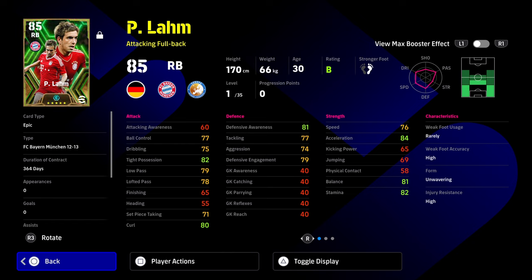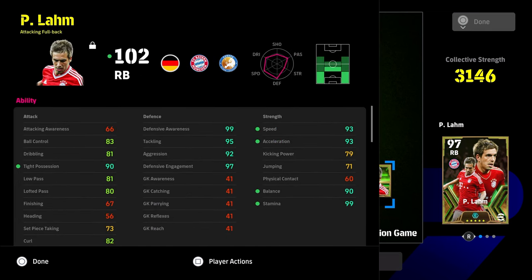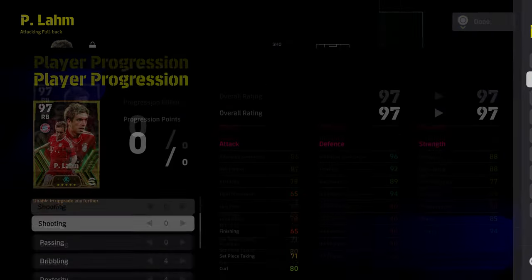Philip Lamb handles like an attacking midfielder a lot of the time. We tried him in two positions — DMF and right/left back, mostly as a traditional attacking fullback. The build we have gives him 99 defensive awareness, 95 tackling, 97 engagement, with his weakest defensive stat being 92 aggression. You also get 93 speed and acceleration, 99 stamina, and 90 tight possession. This is using Alonso or Pep Guardiola as the new ATA proficiency managers — a phenomenal card with no weakness.